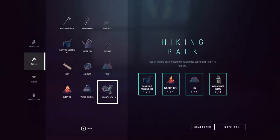The hiking pack appears and you need four ingredients: campfire, cooking kit, campfire tent, and wormwood brew. It says use this hiking pack to leave the wilderness behind and return to the city. So the game now has an ending — we just craft this.